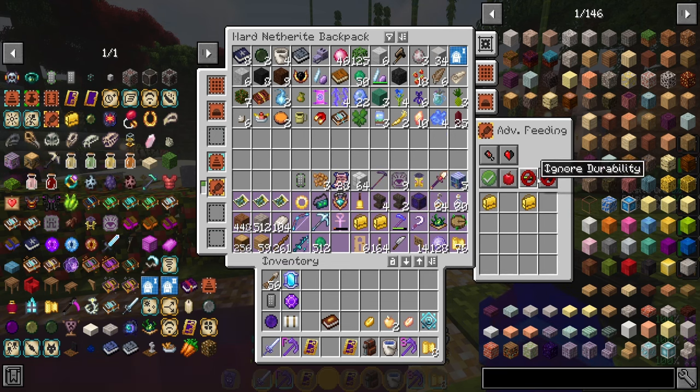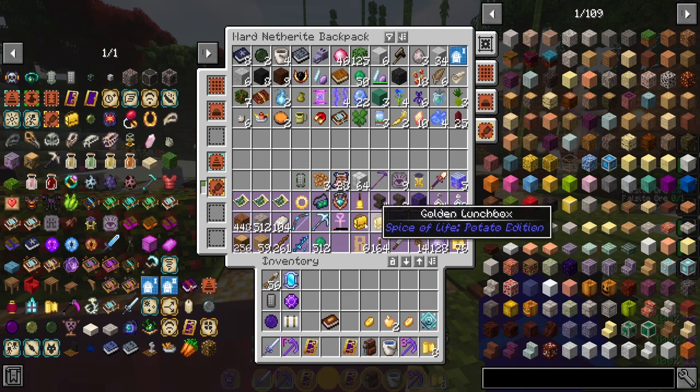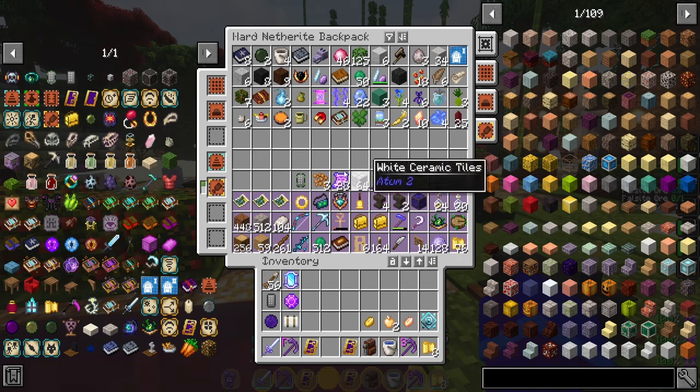You can change the other settings if you want, but it'll basically make it so you're always eating from your backpack and getting the buffs from Spice of Life. You're killing two birds with one stone. It's really nice and very easy to do early game.